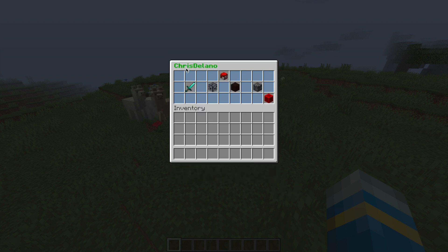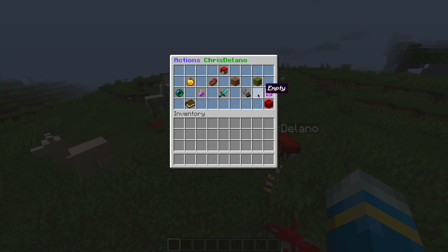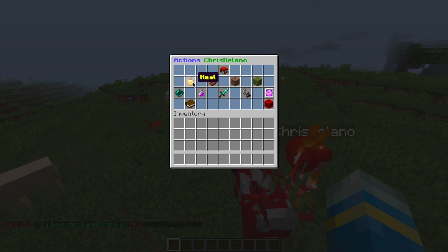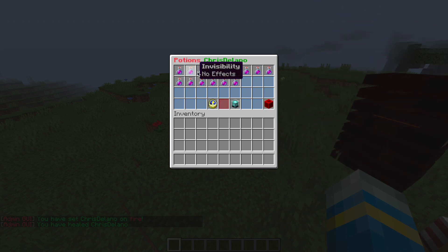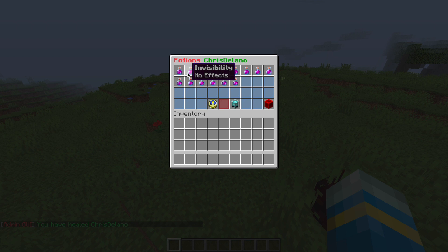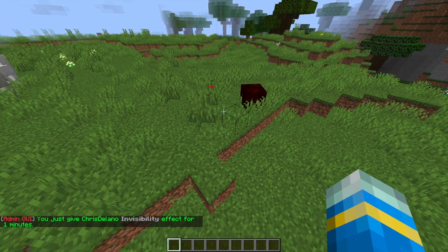If we go back into Players, we can look at all the different options here. You can kick and ban him if you want to. If we go into Actions, we can look in his inventory, which is pretty cool, and even refresh it. We can do other stuff like killing him, burning him, healing him, giving him food — pretty awesome depending on how nice you're feeling. Then we go into potion effects and we could even give him a potion effect such as invisibility.